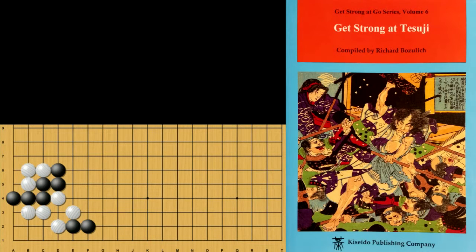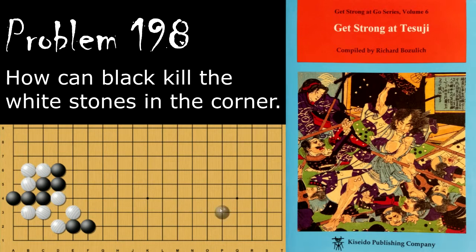Hello and welcome back to Richard Bosley's Get Strong at Tsumego. Today we've got some intermediate problems starting with problem number 198. How does black kill these white stones in the corner?